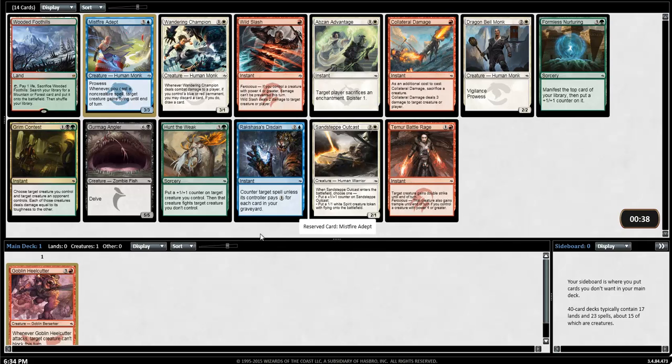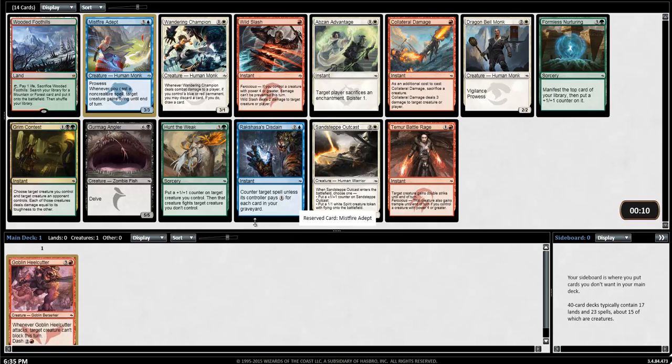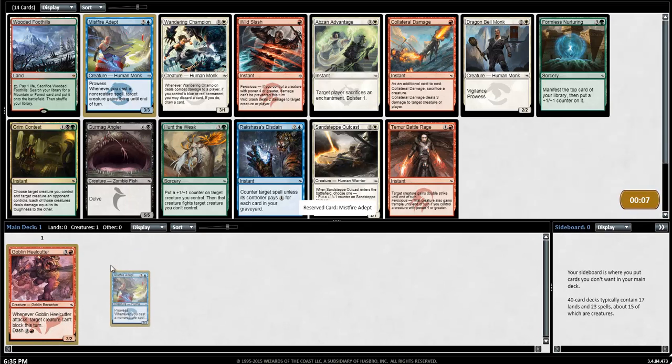This is actually my second draft. The first draft you might have seen from the pre-releases — I actually recorded and posted it. This is the only time I've been able to draft since. I've just been watching Limited Resources and other people draft. Sandstep Outcast is a great white card. I think it's between Mistfire Adept or Wild Slash. The slash goes with red, but Mistfire Adept is just so good, and blue-red is also really good in general. I'm gonna take the Adept. Even though Wild Slash could be the right pick, I've heard this card is just crazy and gets you wins out of nowhere.